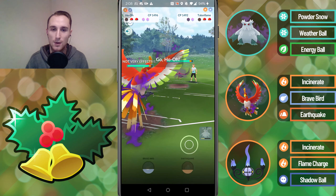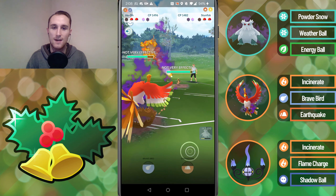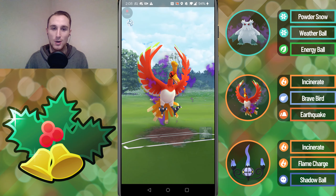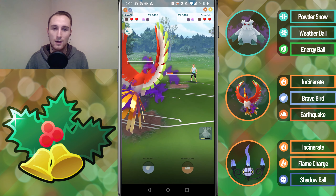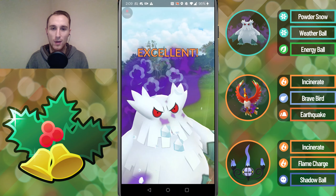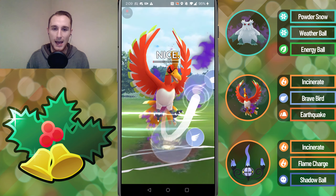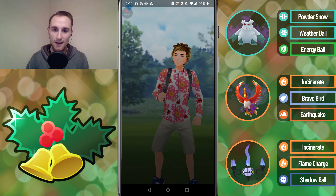We throw one more Powder Snow, throw the Weather Ball, and then switch into the Ho-Oh. We get a shield, so that's at least a little bit better, but we're going to have to shield a Brave Bird — good shield. Unfortunately they have a Unovan Stunfisk, so they're pretty much running the direct hard counter team. We let the Discharge go through, just barely survive, undercharge because we want to farm down with the Abomasnow. My opponent stops attacking, so I throw one more Incinerate, switch out, snipe the Stunfisk, and get to another Weather Ball — we actually get the final shield and hit the Brave Bird.